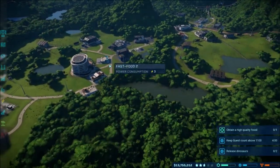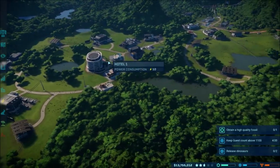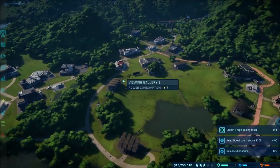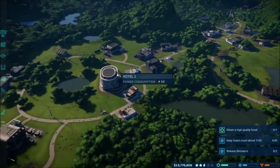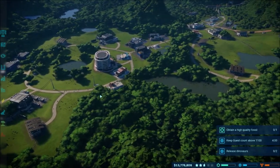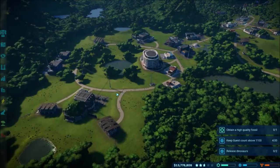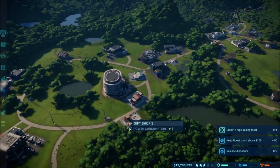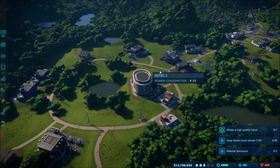What is up guys, Snorto here back again playing Jurassic World Evolution, continuing on with our gameplay. We just kind of played around on New Island — as you can see we got it expanded over here. I have such bad memory, I don't remember exactly what we ended off with, but I did add all this area over here — hotel, restaurants, all that sort of fun stuff.